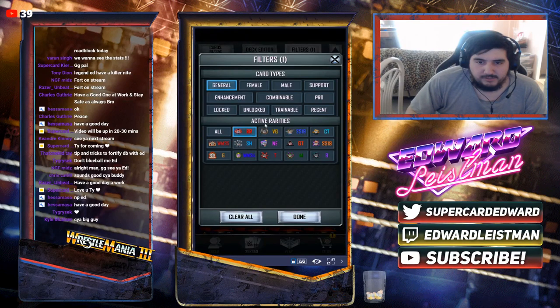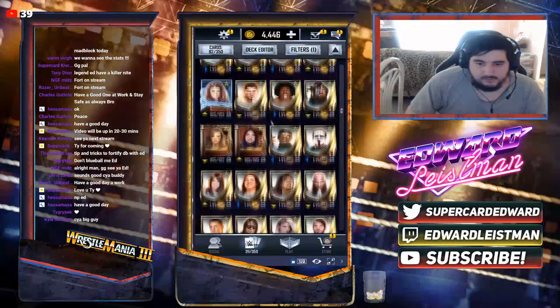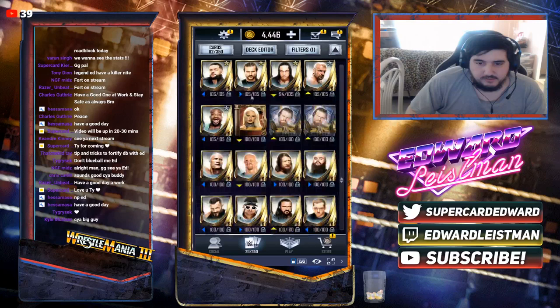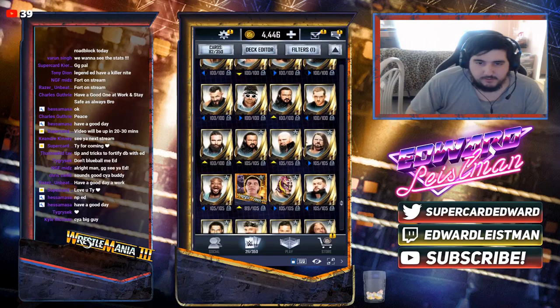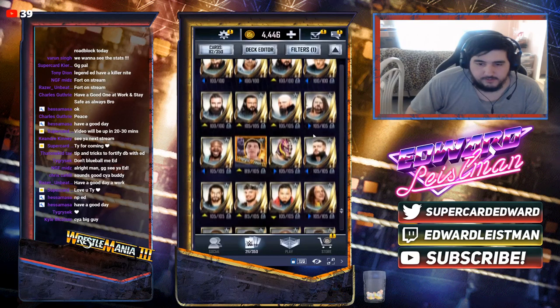Let me go ahead and get rid of Vanguards real quick because I really don't need Vanguards anymore, though I still have a couple on the side. We can get rid of Miz because we don't really need him anymore. We can get rid of Bobby Fish — I could have proed him already but I just forgot.